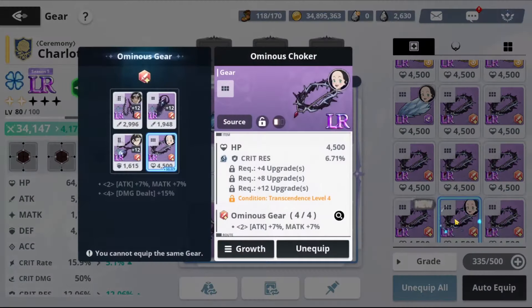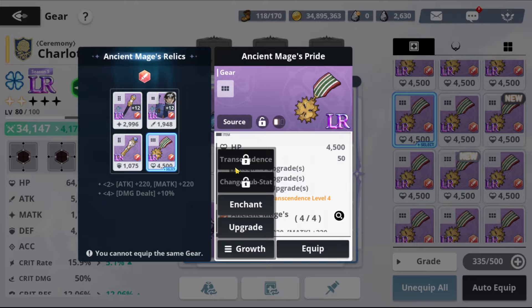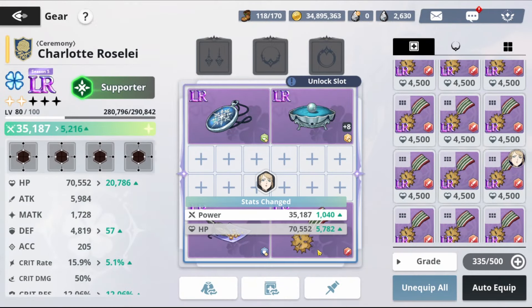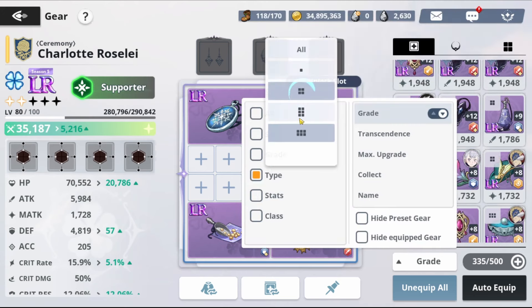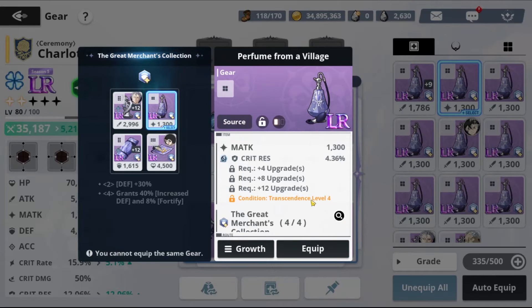We might use critical res but I prefer this one — it'll be easier to transcend. We're going for this HP piece as the extra one because it will be easier to max out. For the small pieces, I'm going to build matk on Charlotte even though she's physical and attack would be better. I'm building matk because it's more versatile and I can use this gear on other characters in the future.